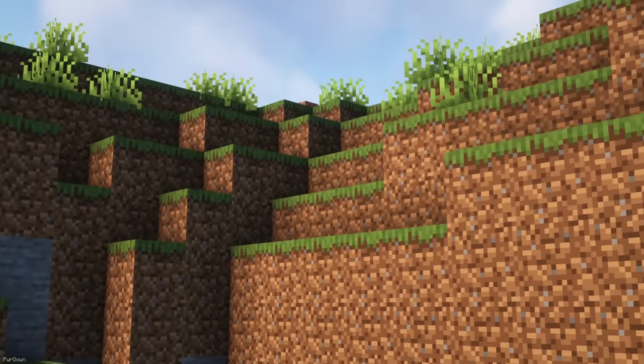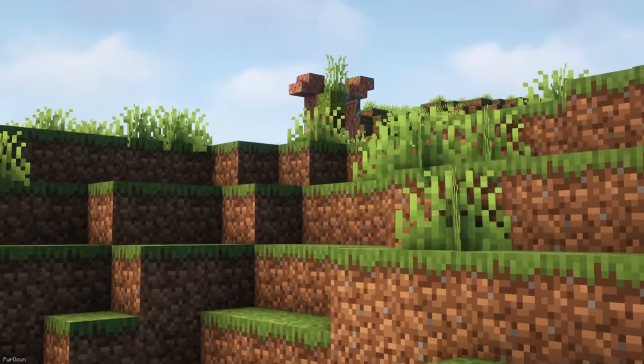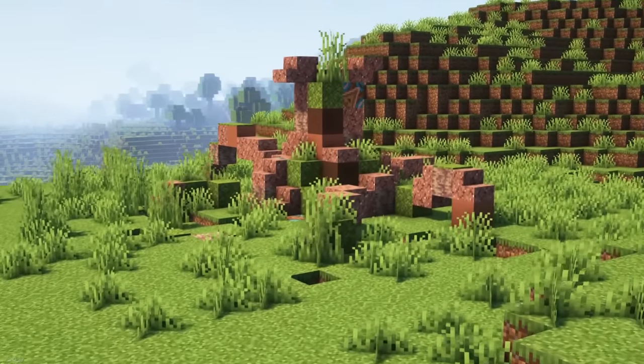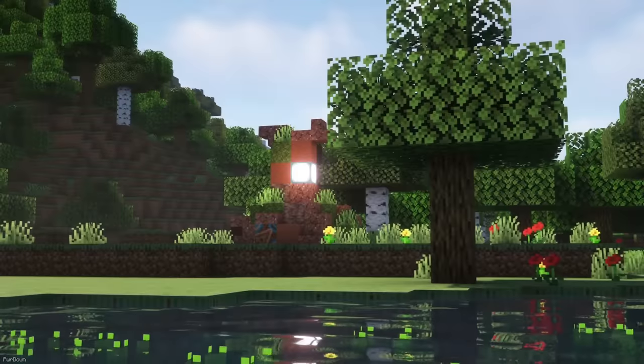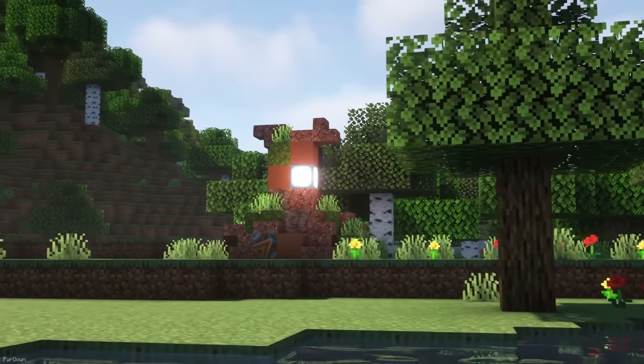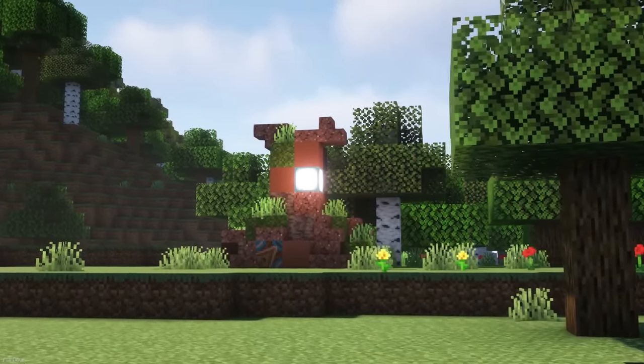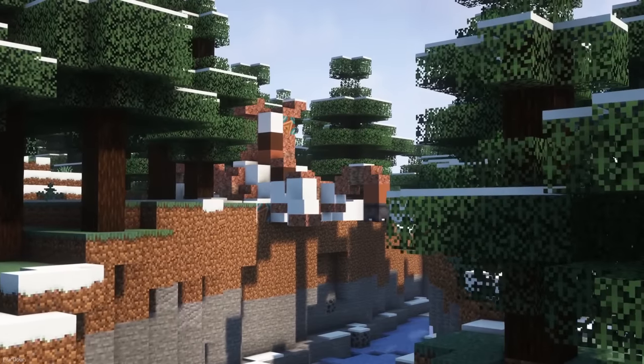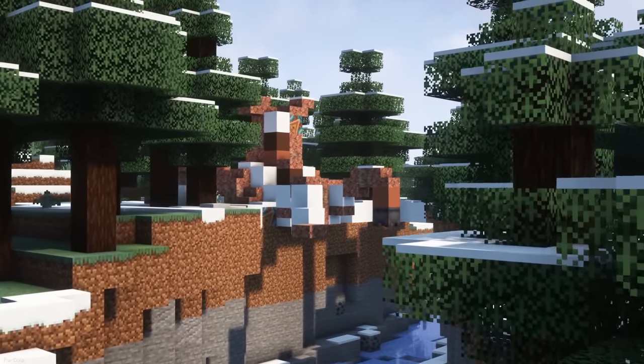For an RPG-style world, especially one related to Zelda, you might want this Data Pack. It adds the Ruined Guardians from Zelda into Minecraft. They're just simple structures, but it would go well with mods like Towers of the Wild and Paragliders. There are a few different sizes and styles to the Guardians, with you having a chance of collecting some Ancient Debris from them too.